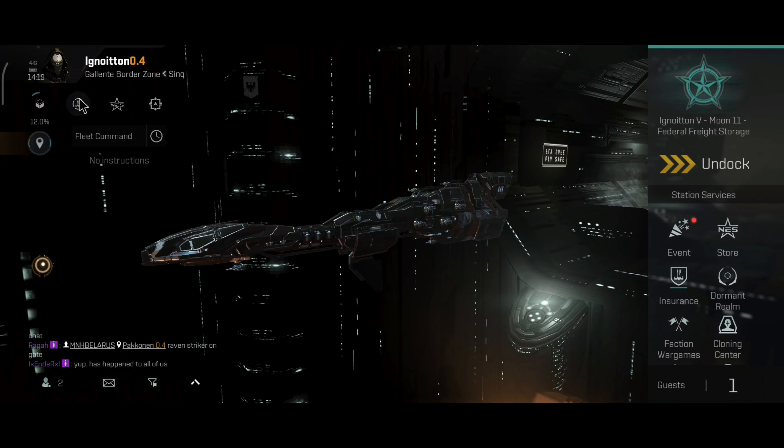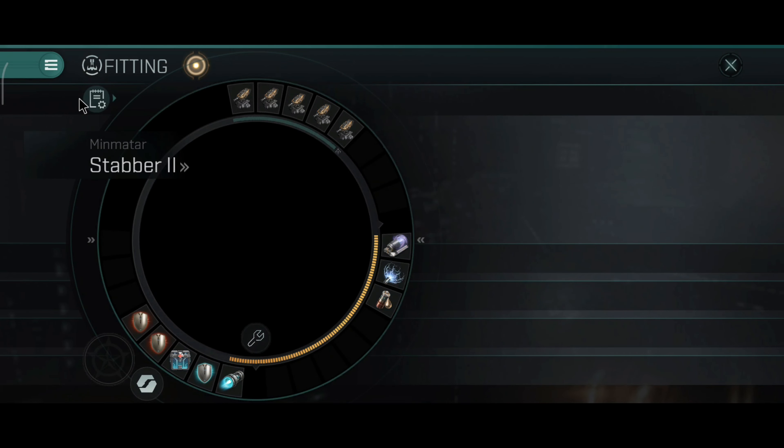This Sleeper core is nice and it can help in certain situations where you have to use the booster for a longer period of time. It extends the shield boost amount for 30 seconds.